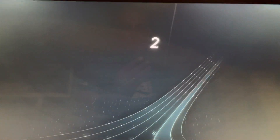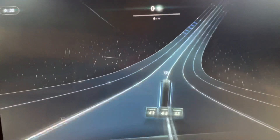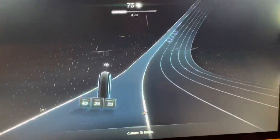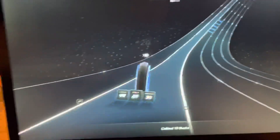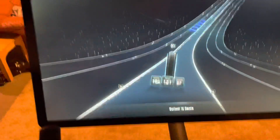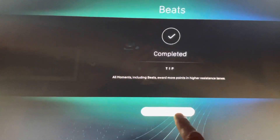We're going to press Start. Here we are — we're going to need to move to the left a lot. So we go all the way over, collect these, go to the right and collect these, and then one more time. Then we'll go to the left if we wanted to. That's beats — let's go on to the next one.